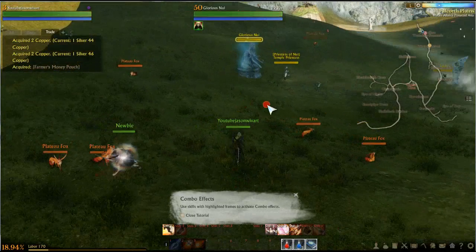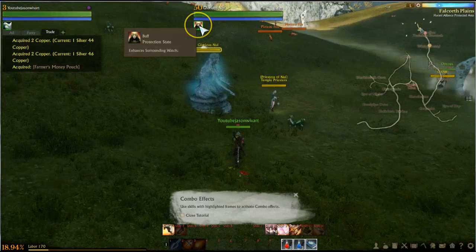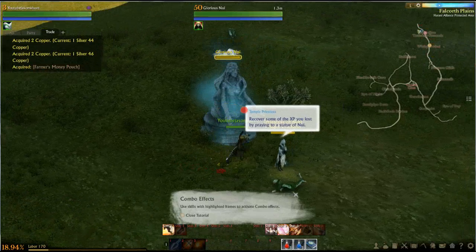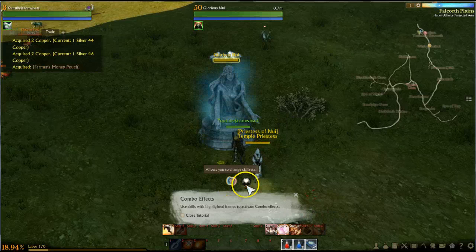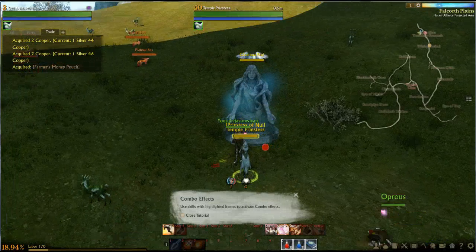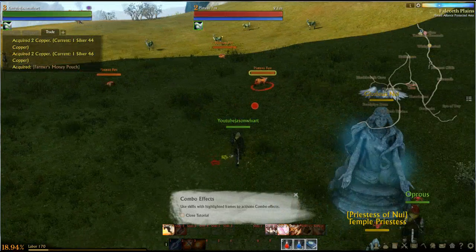What is this thing over here? Enhanced Surrounding Watch — so this is a buff statue. Recover some of the XP loss by praying at the statue. So this looks like when you die, you have to go to the statues and the statue will restore your XP.